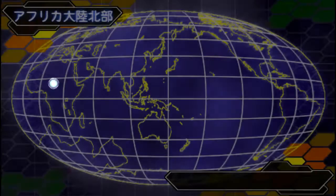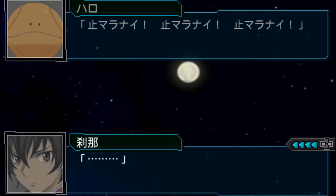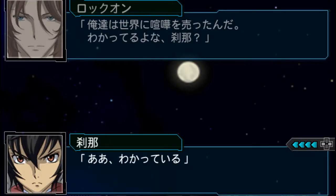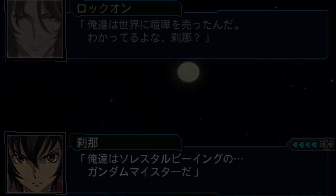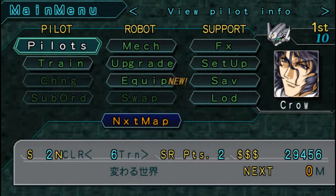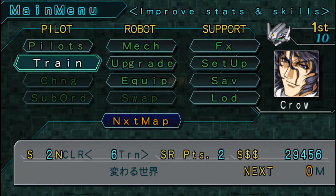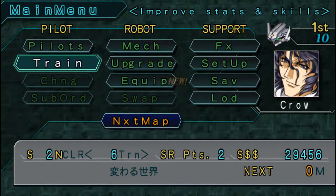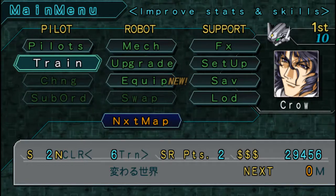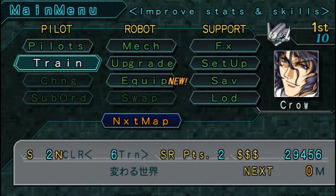They're talking about the next job and the plan. I can't read Japanese, so I've no idea what these guys are actually saying in terms of exact words, but I've got a story overview from a let's play of this game so I can give you a general gist of what's going on in each scene.